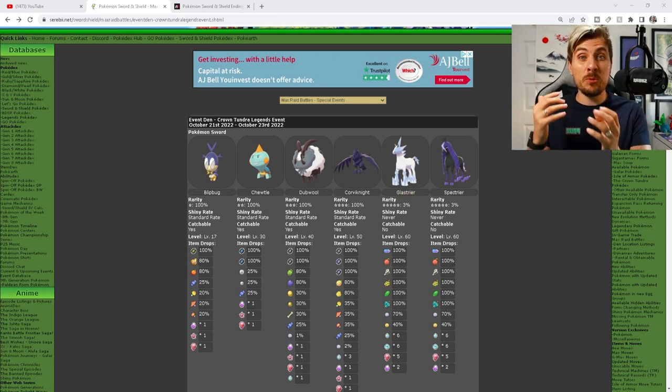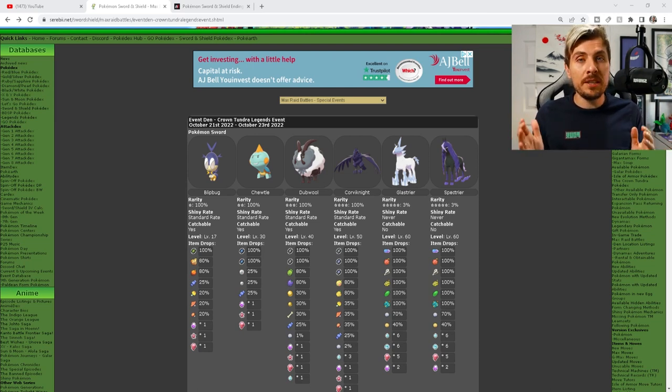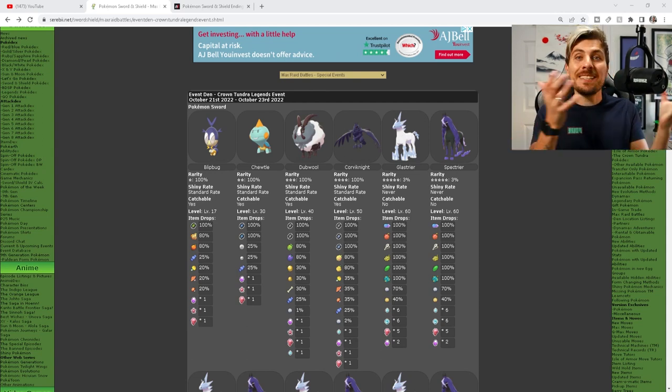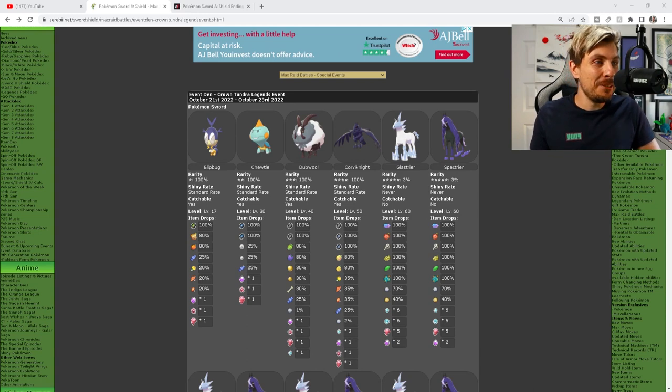The event is running from October 21st — which was yesterday as of recording — until October 23rd at midnight your time. It's a very small window to take advantage of this. The big draw is battling these two legendary Pokémon and the items they drop. You're going to get some very rare item drops, including an Ability Capsule — though it's a shame it's not an Ability Patch, which is even rarer but is a DLC-exclusive item.